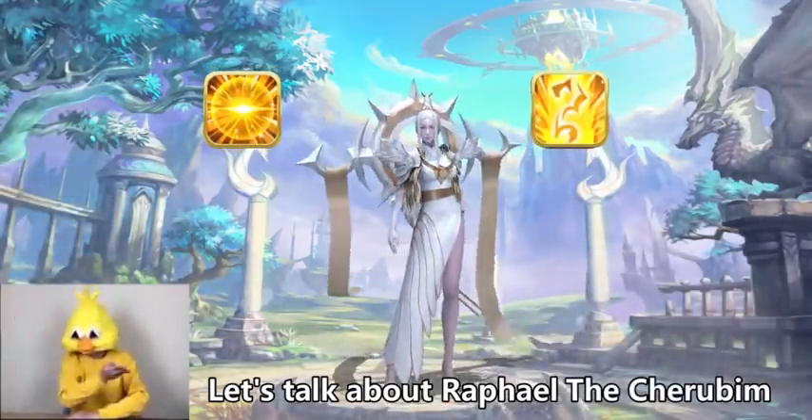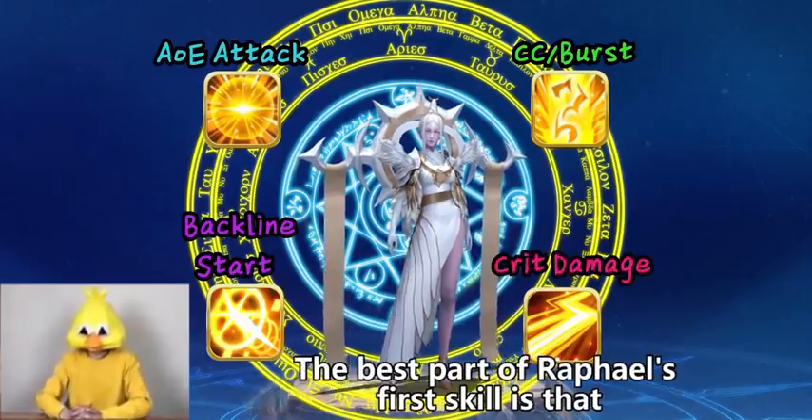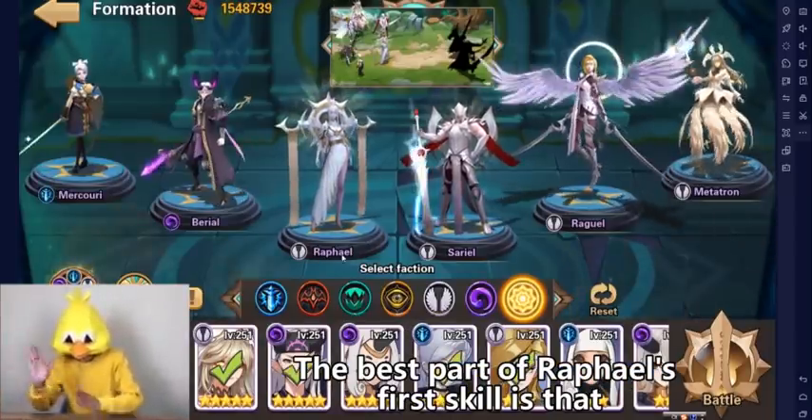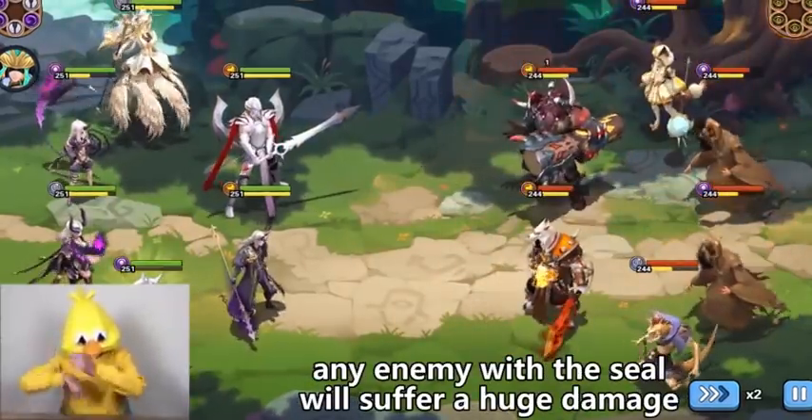Let's talk about Raphael, the Cherubim — a mage. Raphael's kit is aimed at taking down opponents in one shot. The best part of Raphael's first skill is that it attaches the seal to four enemies for three rounds. Any enemy with the seal will suffer huge damage.